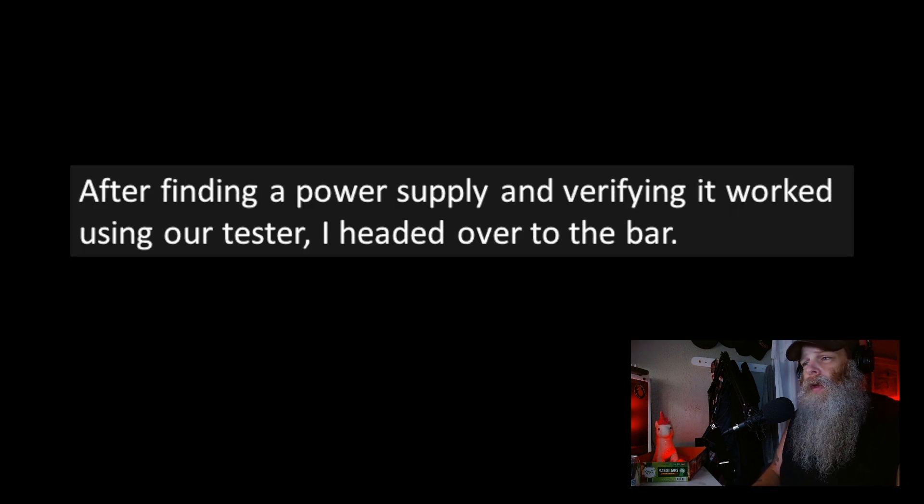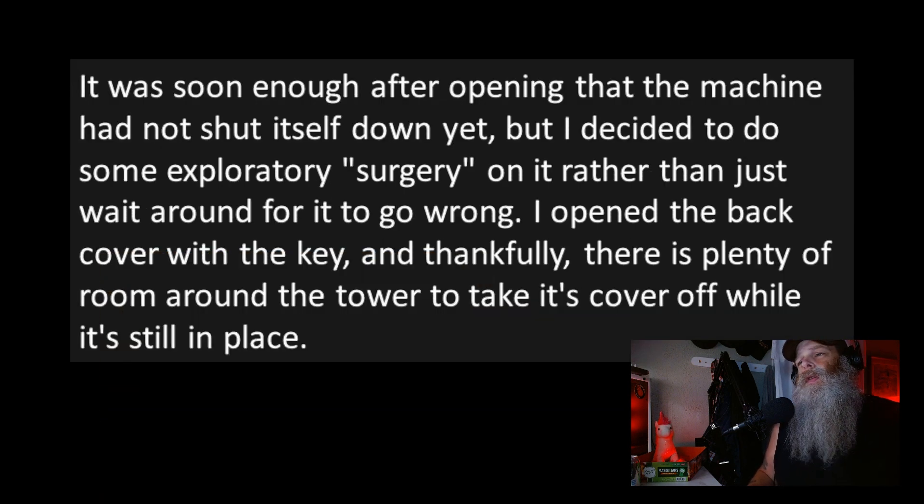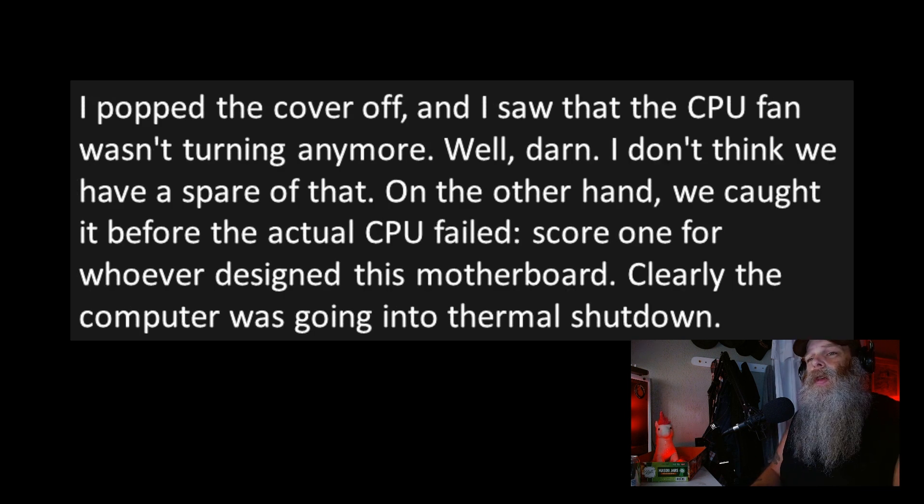After finding a power supply and verifying it worked using our tester, I headed over to the bar. It was soon enough after opening that the machine had not shut itself down yet, but I decided to do some exploratory surgery rather than just wait around for it to go wrong. I opened the back cover with the key, and there was plenty of room around the tower to take its cover off while it was still in place. I popped the cover off and saw that the CPU fan wasn't turning anymore. Darn — I don't think we have a spare of that.